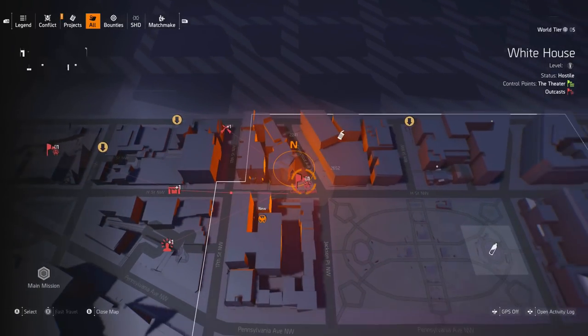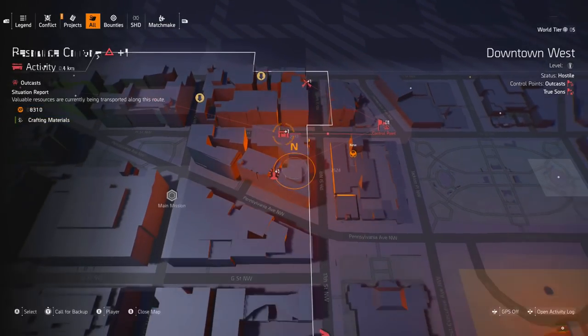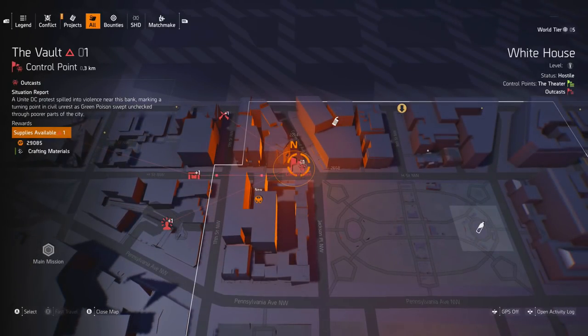If we take a look at the vault, this is level 1, and all the lines that come off it are part of the network. If we were to go and take down the territory control, the resource convoy, and the public execution, this control point would go up to level 4. It would be crazy difficult, but you'd have the best possible loot from the control point. I would stick to level 3 — for the extra effort of level 4, the loot doesn't seem to be that much better.